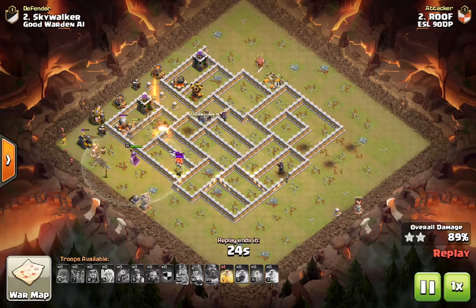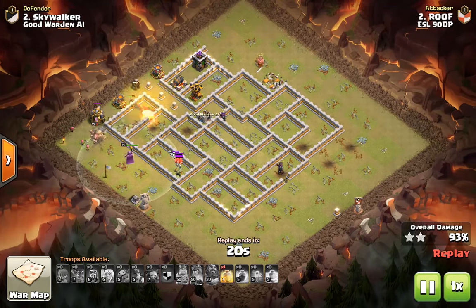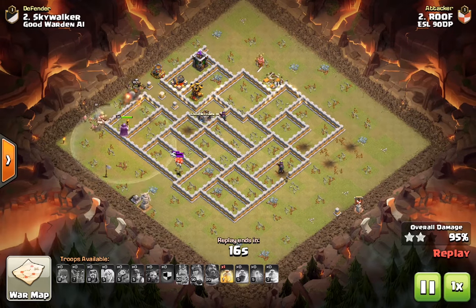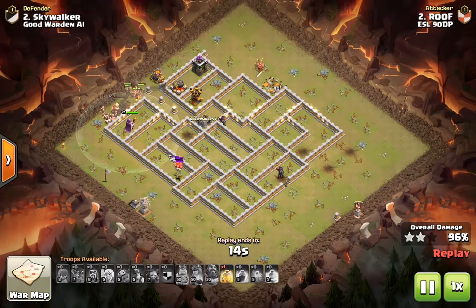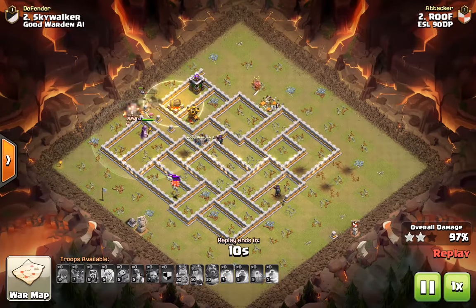Once the Healers switched from the Queen to the Miners and had full health and weren't really in any danger, that means I probably don't even need the Heal Spell at all, because Healers provide so much value. Since the Queen was able to get that Bomb Tower by the Inferno Tower before she went down, we were able to secure this triple and not even need that last Heal Spell. We're going to do that strat in the League War right after I show you our final round bases.